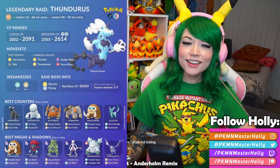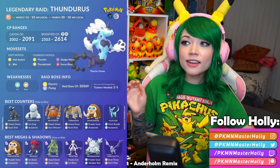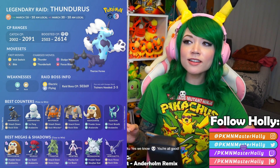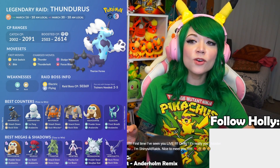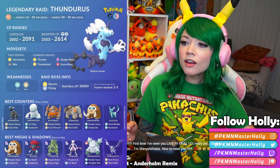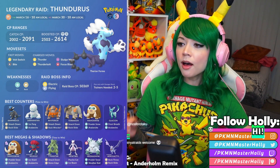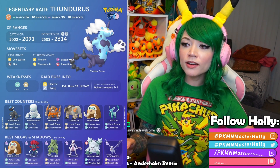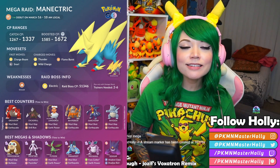Let me tell you about Thundurus — it's actually worth raiding even though it cannot be shiny. It is meta-relevant and one of the top electric attackers in the game, right behind Mega Manectric, actually overtaking Zekrom. The 100% IV CP is 2091, weather boosted is 2614. You'll want to use Rampardos, Darmanitan, Rhyperior, Terrakion, Mamoswine, and Glaceon — your rock and ice type attackers. For shadows and megas, look at Shadow Aerodactyl, Mewtwo, Tyranitar, Weavile, and Mamoswine.